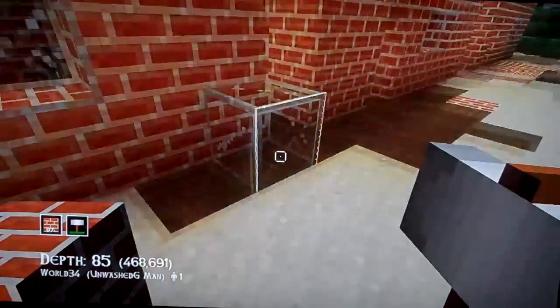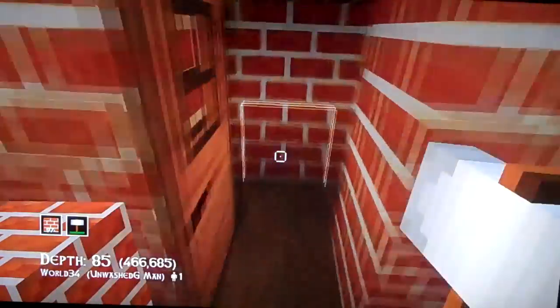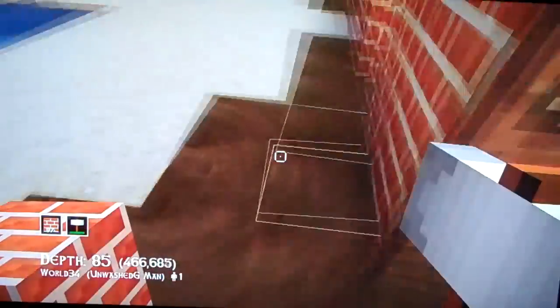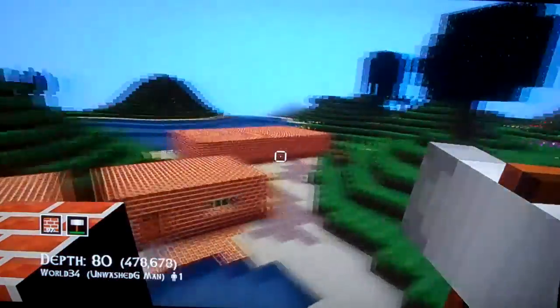I did that. Your basic house — you can also have signs on it saying who it belongs to. I don't have time to do that. You have your locked chest, furnace, bed — that's just what every single house has, all exactly the same.